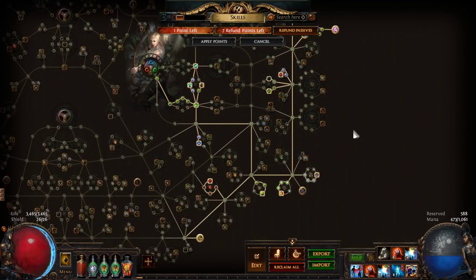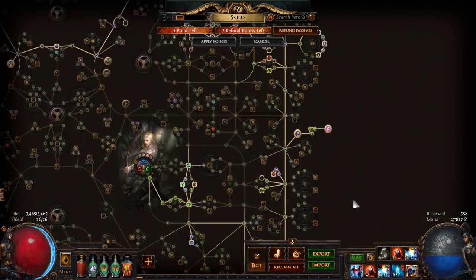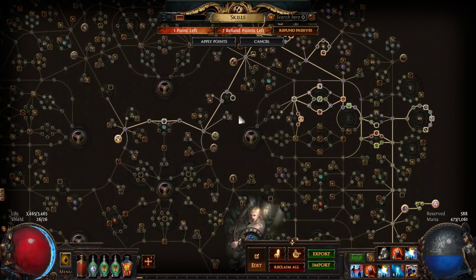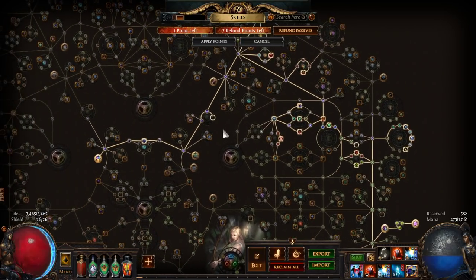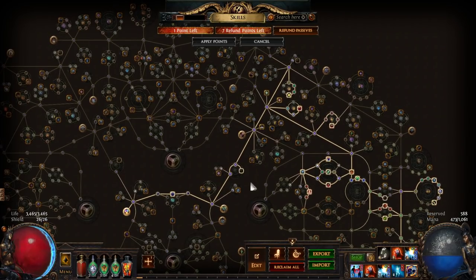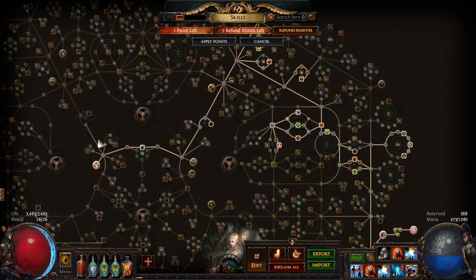Going through some of the passive tree you can see here — hopefully this gives a sense of the overall structure. I will post a link to the Path of Building download for this. There will be some slight changes for patch 3.9, but nothing particularly significant. A key thing: Elemental Equilibrium is the furthest node away from your starting point.